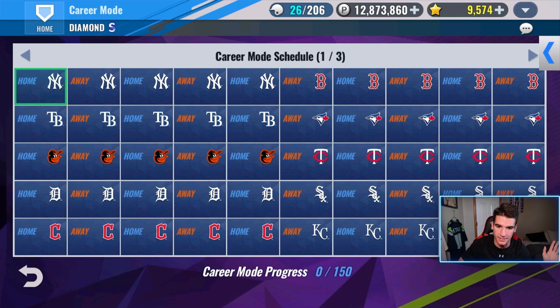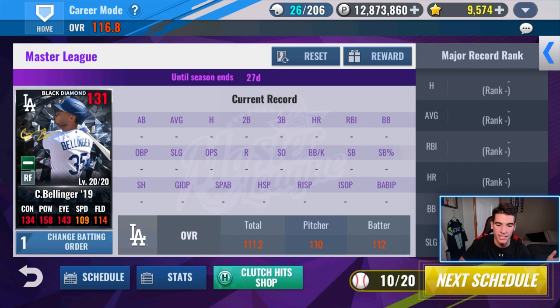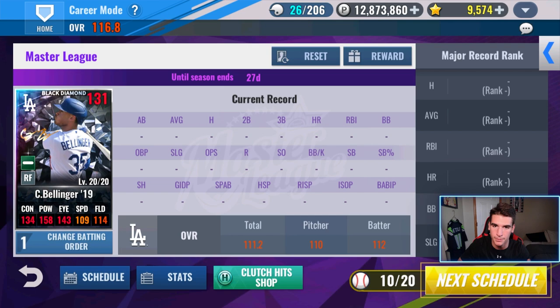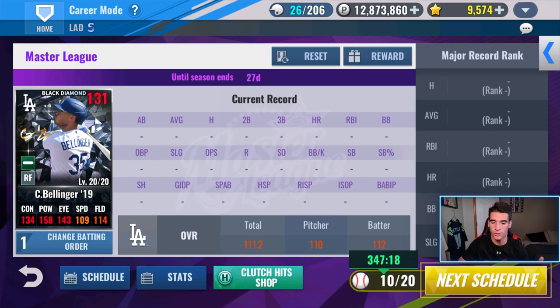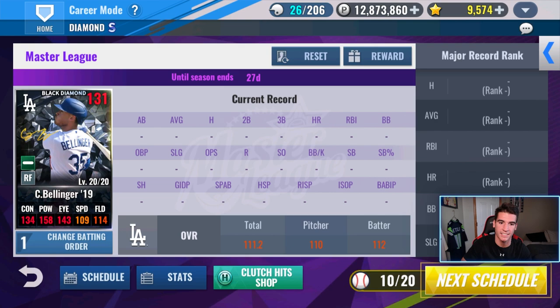I would suggest you guys make your batter number one so you can maximize the amount of at-bats you'll get being the leadoff batter. You'll also be able to see the schedule down here — it is the same schedule for every single person. You play five games against each team, 150 games total, and you can scroll through and see all the teams you'll play and when. You can see all your stats with the stats button and compare yourself to other people in the community. You can get more clutch hit coins from doing this than actually clutch hits mode, which is pretty nice. And you get 10 career balls a day — I believe it resets every night at midnight — so you can only play 10 times a day. There are 30 days in a month, so if you play 10 times a day, you can technically complete one career mode season twice before it resets.